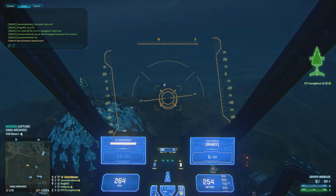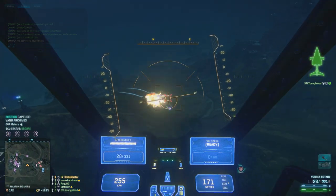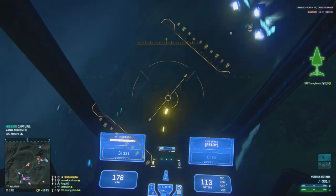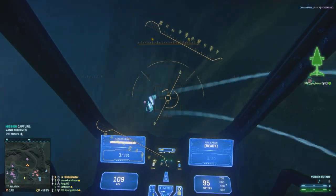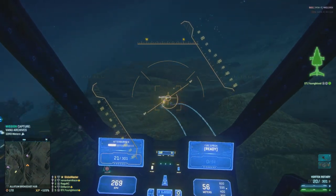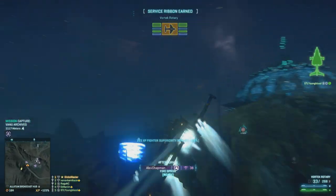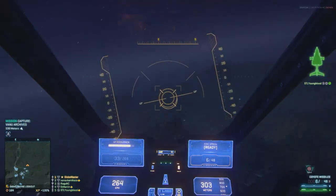Coyotes are kind of a unique creature because at long ranges they're only moderately effective, and that's really going to be determined by how well you can lead your targets and how erratically your target is flying. When you're flying in close proximity though, they're great. The ability to fire, switch to your nose gun, and then come back to your coyotes after you've exhausted your nose gun really makes the time to kill very fast.